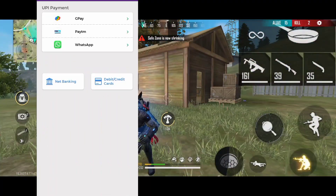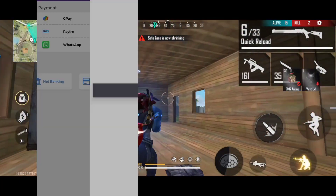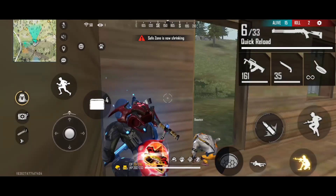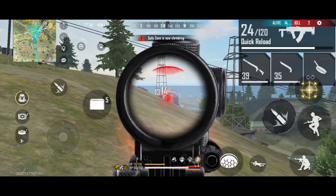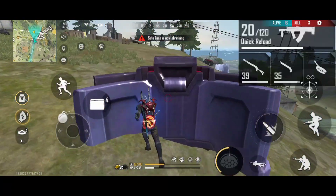You can use Gpay or Paytm. You can use the Paytm or the amount in your wallet. You can use your bank account. You can also use any bank account to get a bonus on your account. You can use Winzogold.